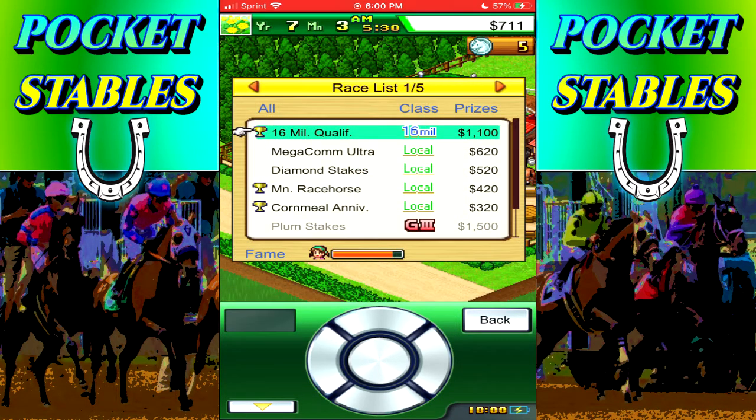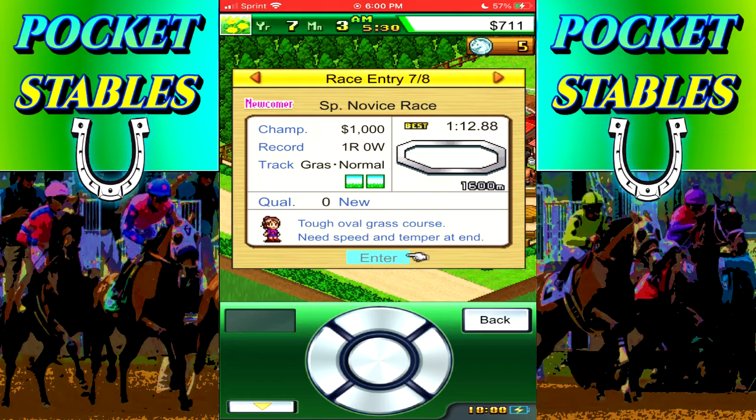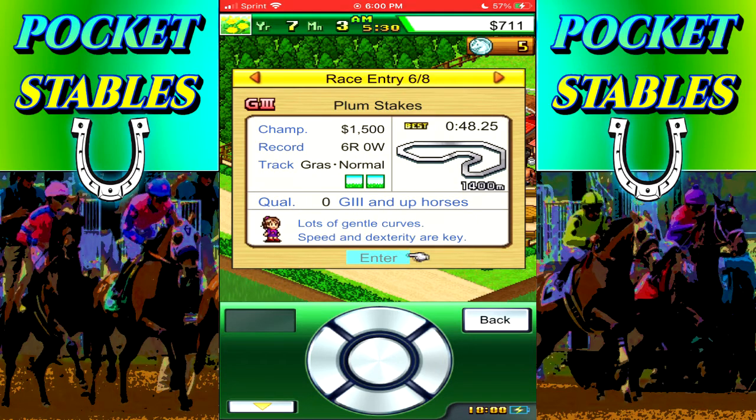Let's see if we can get one of our horses in a race today. Plum Stakes - six races, no wins. Why have we not won the Plum Stakes grade 3 race yet? $1,500. Now can Black Lola do this race? Yes, Black Lola should be able to do this race - it's recently available.